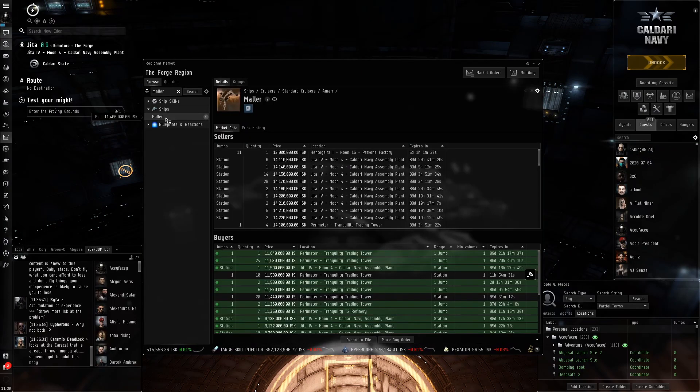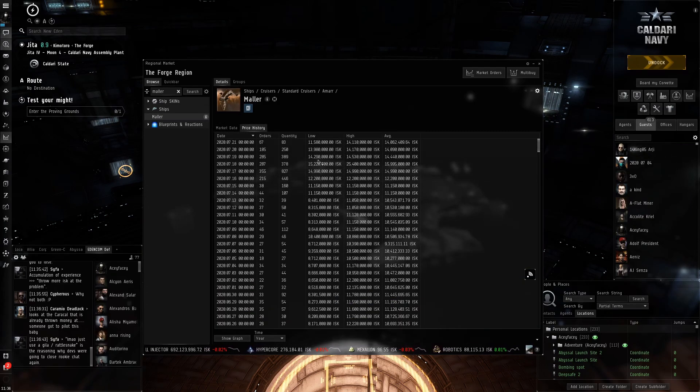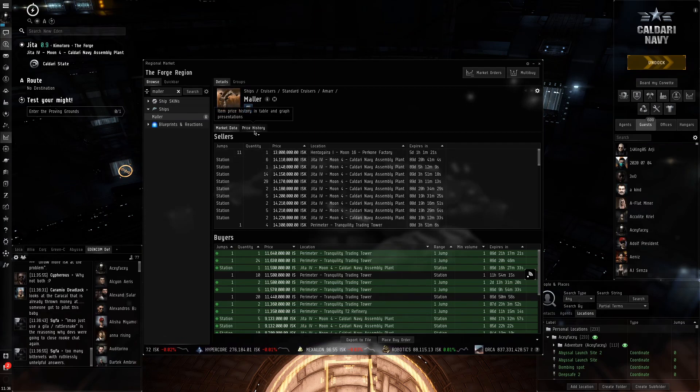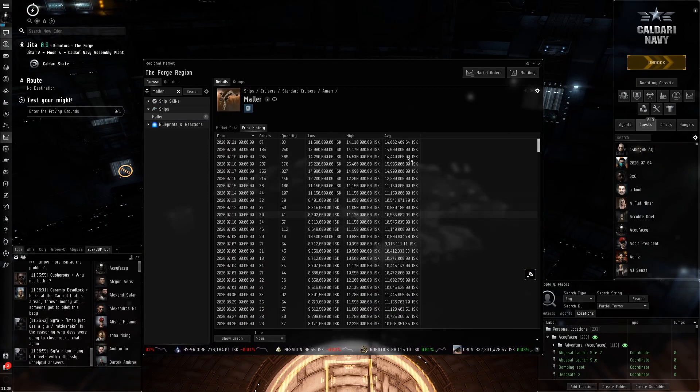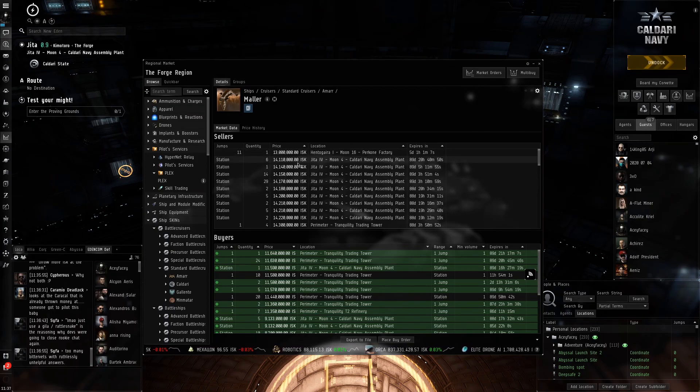In other news, the cruiser prices are back to somewhat reasonable prices. They're still quite expensive, but remember before, a Mauler went for like 30 million. Now it's back to like 14 million. But you can see here — they used to be about 9 to 11 million, now they're 40 million, so they've almost gone up 50%. It's still quite a bit but at least it's not 30 million.